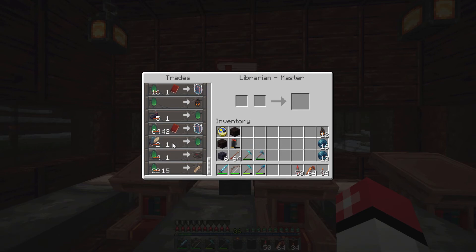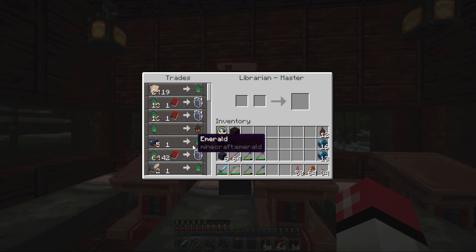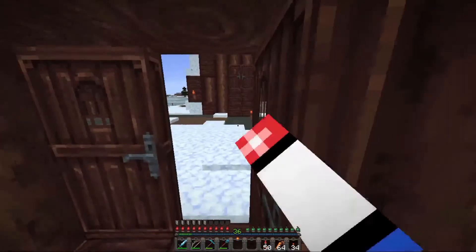Like, one written book for an emerald, one ink sack for an emerald, 19 paper for an emerald — stuff like that. Really good.